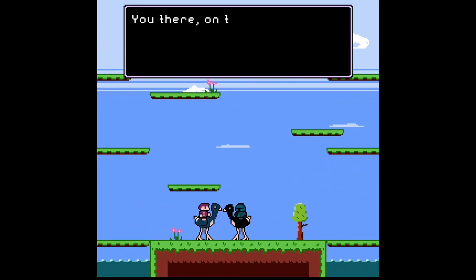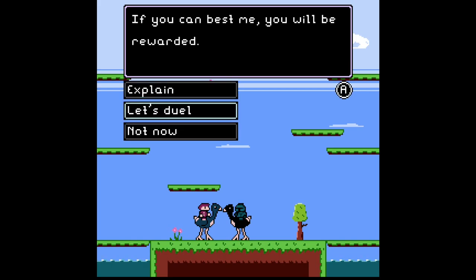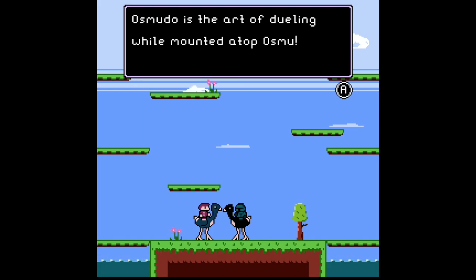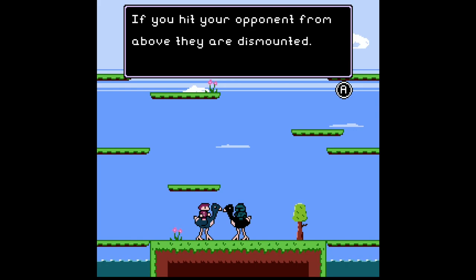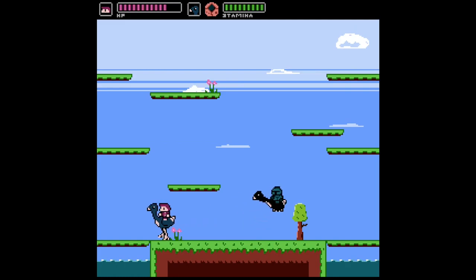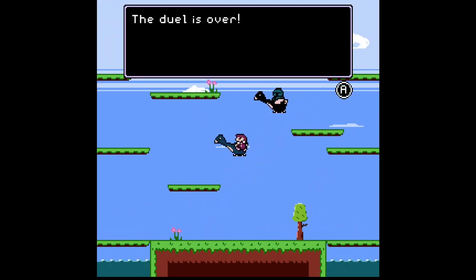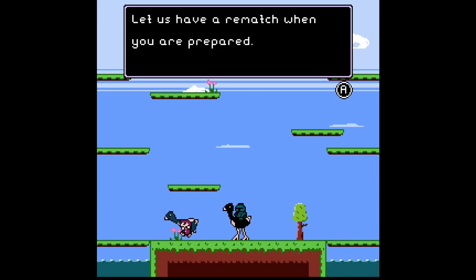Now we get to the actual jousting part of the game. An NPC challenges me: 'You there on the Osmu, shall we partake in an Osmudo duel? If you can best me, you'll be rewarded.' Osmudo is the art of dueling while mounted atop Osmu — the rules are simple: the first person to leave their Osmu's back loses, and if you hit your opponent from above, they are dismounted. This is pretty much the same rules as the arcade game Joust. The duel locks into a looping arena — and he got me. The duel is over.